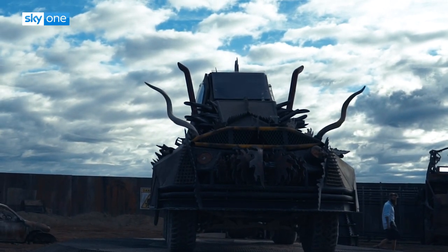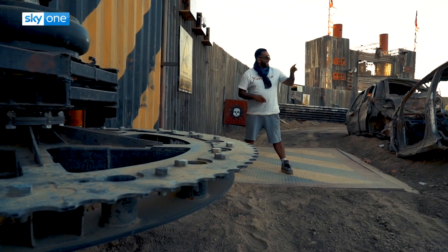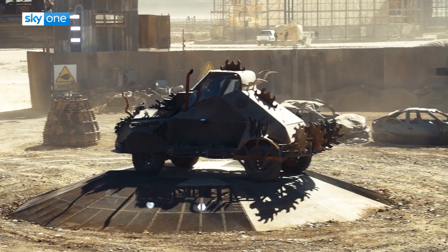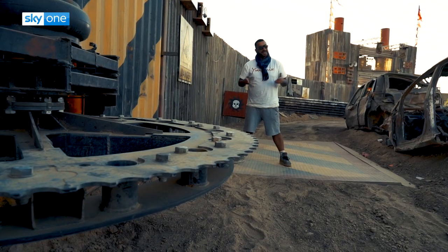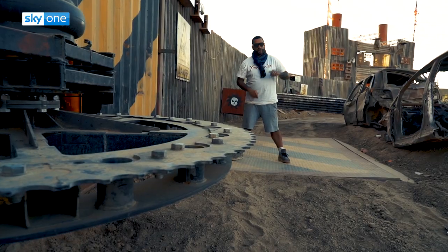Right now I'm standing on a pressure pad. If you can get your car on here, it will mean you're safe for two minutes and it will release the mutant to go and attack your opponent. The problem is, you've got the spinning disc right here that will damage your car. If you sacrifice a little bit of damage to your car, you can get the mutant to attack your opponent.